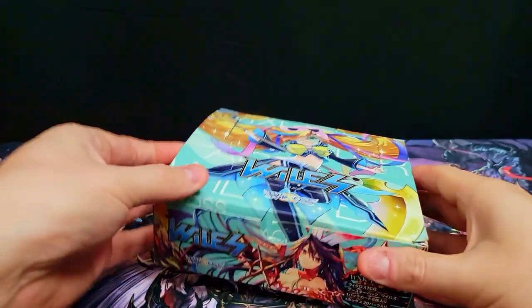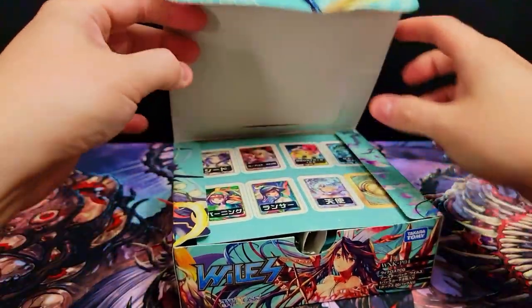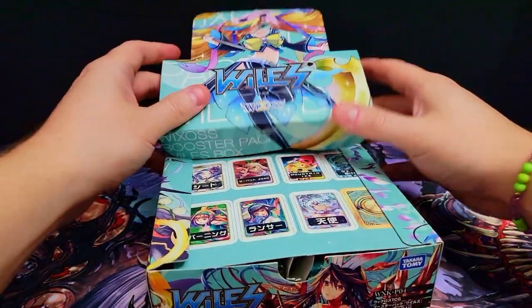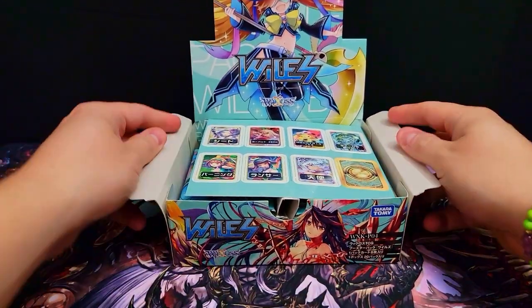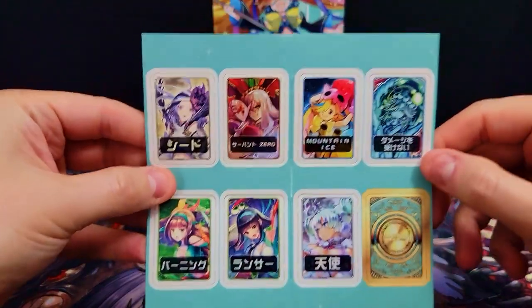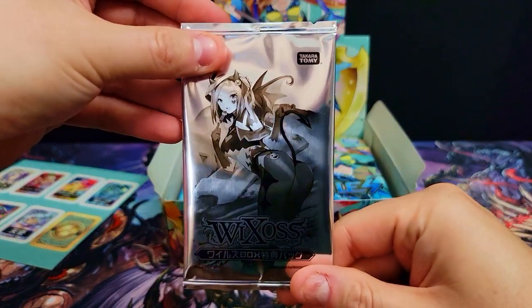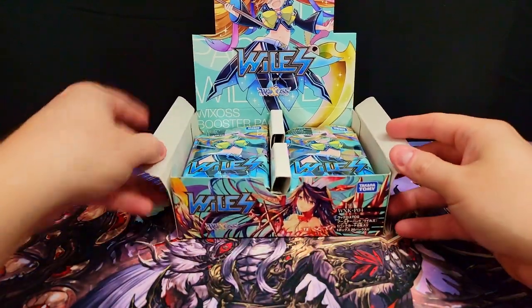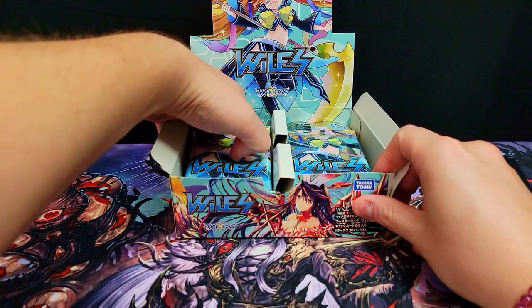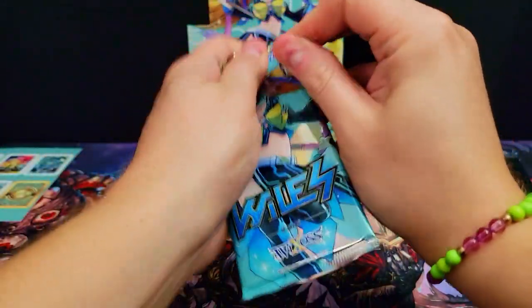I haven't looked at this set in a while actually, so I kind of forget what cards are even in it. We got a nice little punch-out sheet — I never know what those are for — and a nice promo pack that we'll save for the end. Looks a little spicy. Alright, here are our packs, let's go.